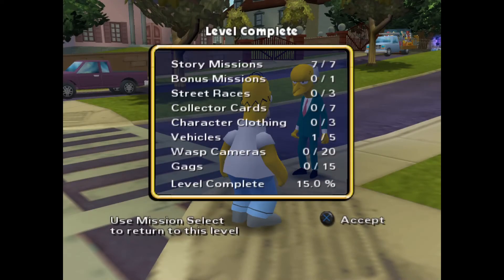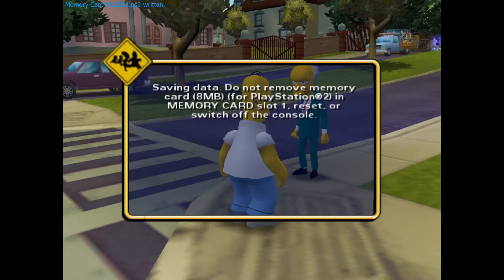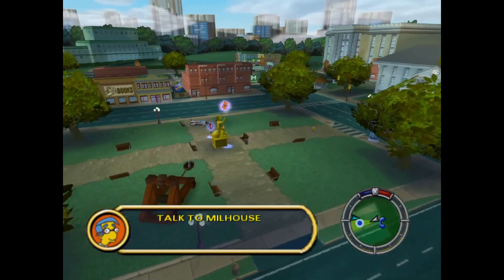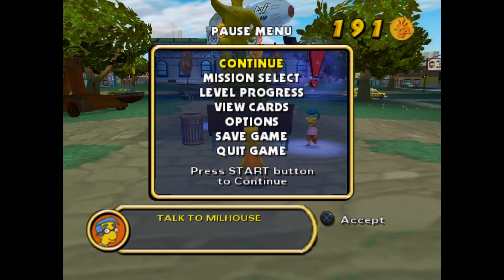So as you can see there, we just completed the seventh mission, but we're actually only 15% through this entire level because there are just so many collectibles. I think what I'm going to do is save here and it'll bring me to the second level. Then in the next video I'll come back to the first level and we'll do all those collectibles and unlockables. These newspapers, like I said, sometimes help advance the story — this one is now October 26th. Sometimes the article helps advance the story, sometimes it's just a little joke. I'm going to go back and return to the first level — we'll collect all those collectibles and do the unlockables. Thanks for watching and have a great day.